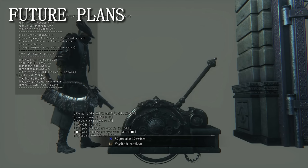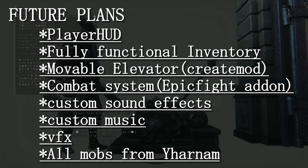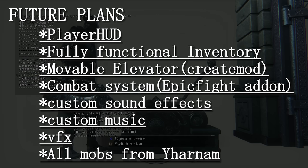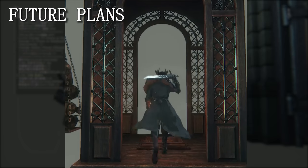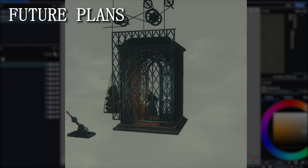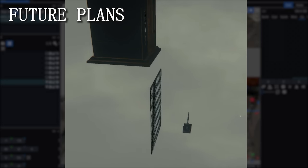Moving on to our future plans. We'll be working on this list right here. We're also planning to have a blood gem mechanic so that we can add buffs to weapons. Also an elevator - thinking about making a Create mod-style functional elevator so that we can interact with it while moving. I'd love to be able to move around while the elevator is moving, but it feels unstable right now.